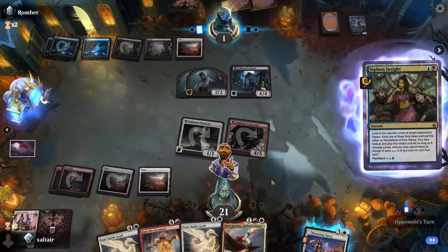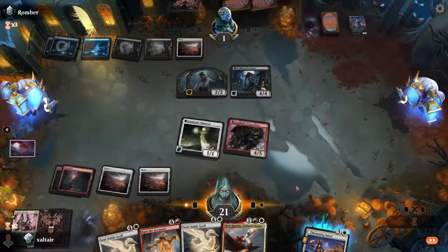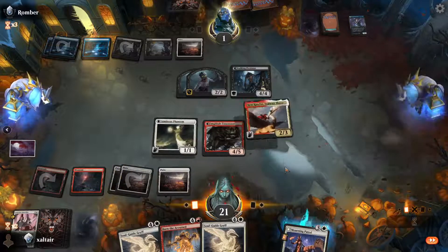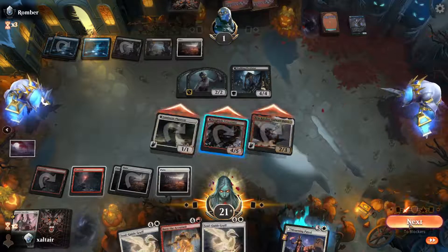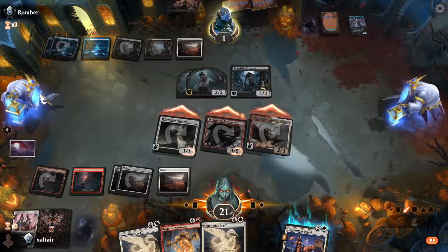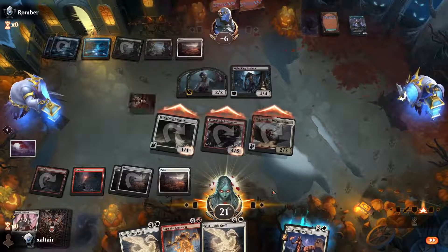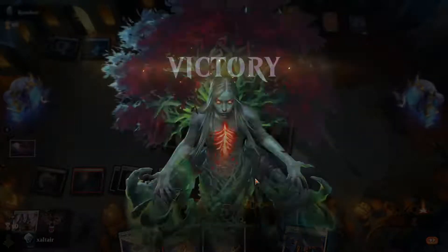What did they get? They could get a removal spell for this but they still die to the flyer. So we have to go for the win — attack with everybody. He can get first strike, not double strike. Dead basically. They got something from us but it doesn't matter. We did it! We did it with the color screw again.